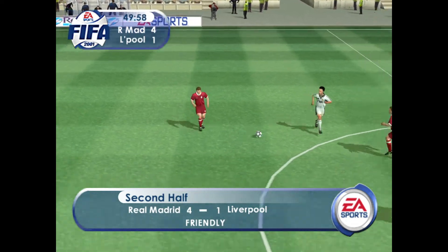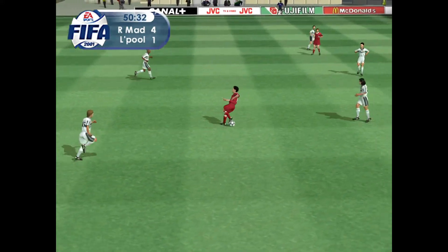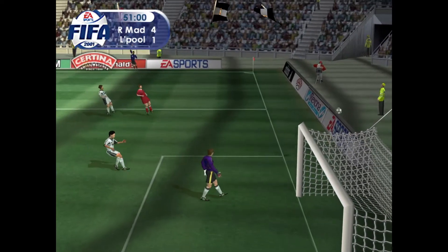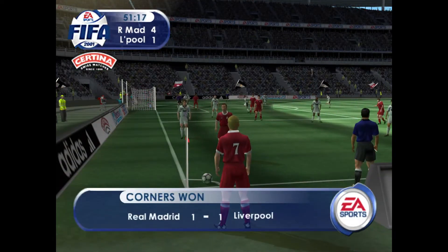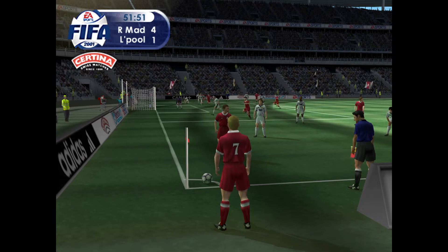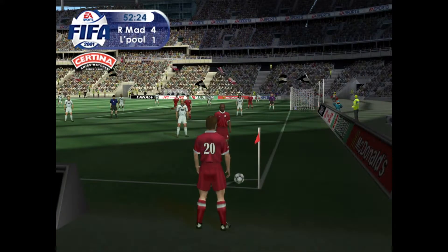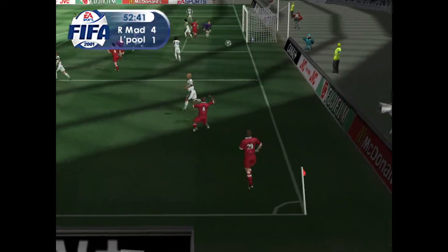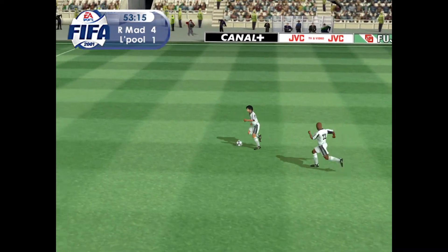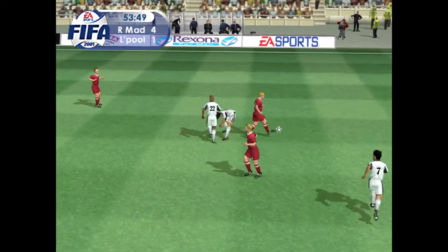It's 4-1 here now, and the crowd growing a little restless in places. Fowler — and the slightest of touches from the keeper keeps it out. The keeper's winning the game for them, John. He's had more shots to deal with here. Osho — great block by the defender. So then, a corner here and possible danger in the box. Roberto Carlos. Figo — did well to win it there.